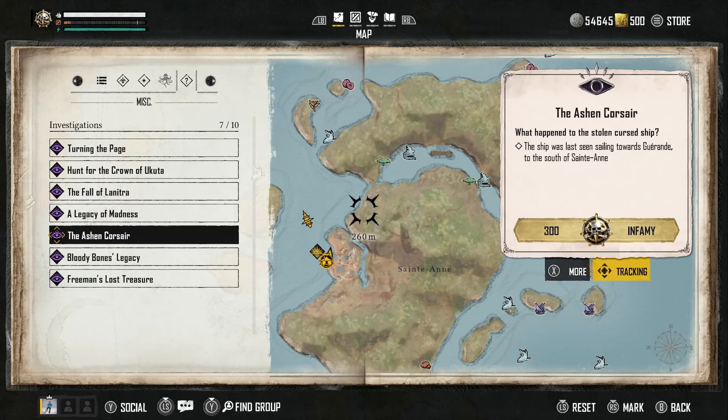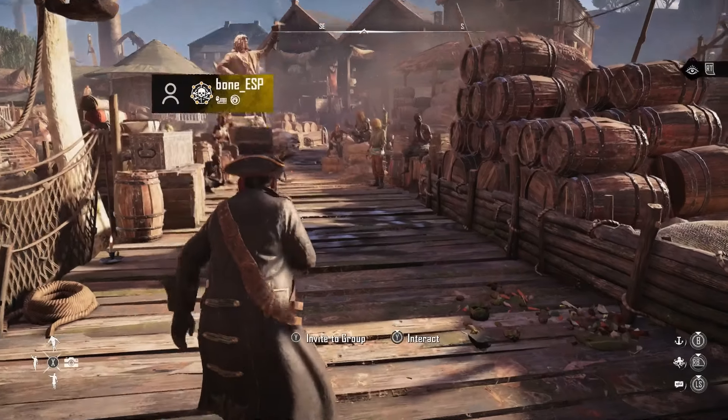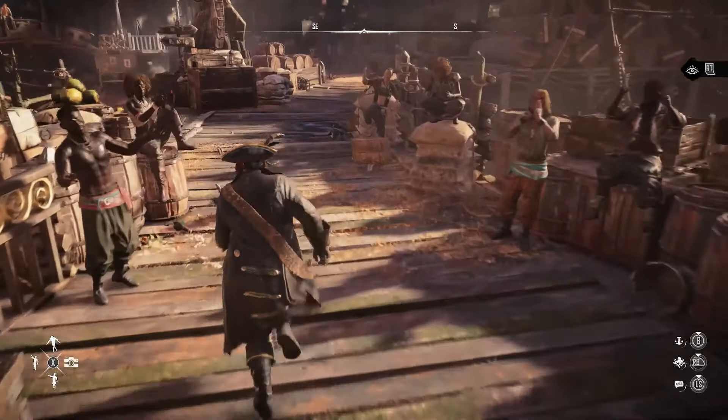In Skull and Bones, if you have the Premium Edition, you will get access to exclusive investigations, one of them being the Ashen Corsair. This investigation — I don't think it's a bug, I think it's just an inconvenience that's confusing a lot of players. There is something that doesn't work how many players are going to think it works. In this video, we're going to go through exactly how to complete the entire investigation.